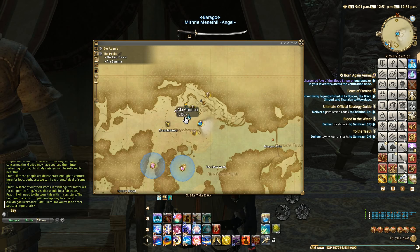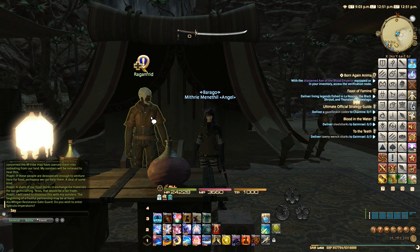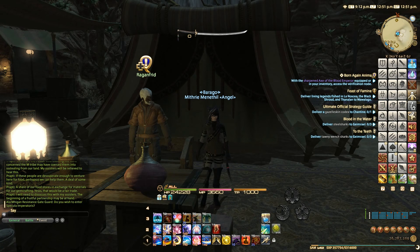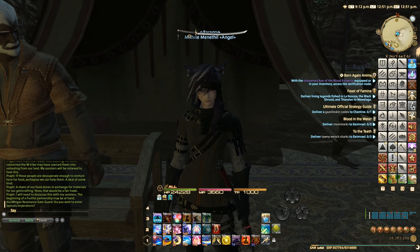We are here in Alagana at coordinates 24, 7 and we need to do the quest from NPC Ragan Frid called 'Saint Sayer,' which will give us an Aether Current. One thing I recommend: check what level the quest is and make sure you do it on a class that will actually benefit from the EXP. I'm going to be doing this as a Samurai since it's the only one I have at 61+ that isn't level 70.